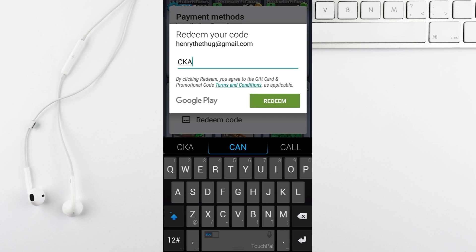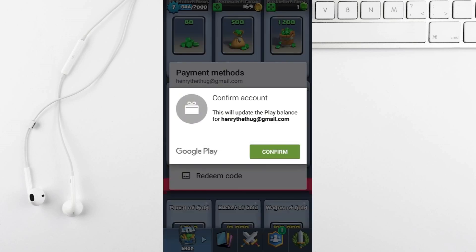Type in your code and you should see a confirmation pop up. Then simply click on redeem and it should prompt you to confirm. After hitting confirm you should receive your free gems. It's that simple.